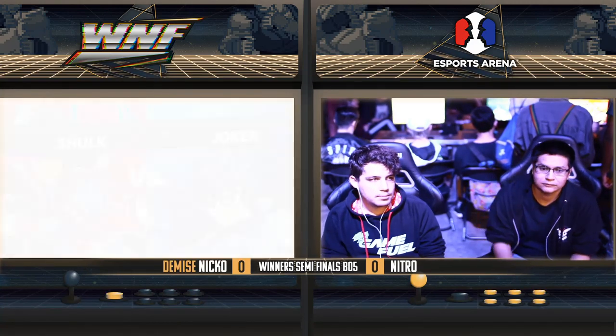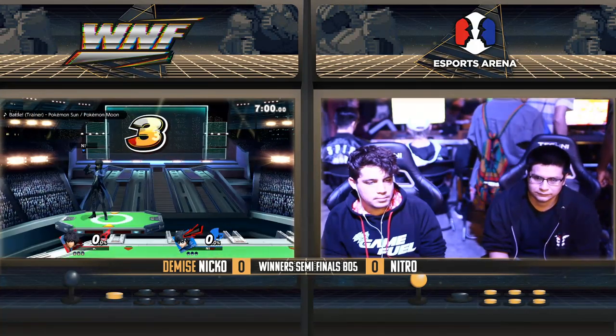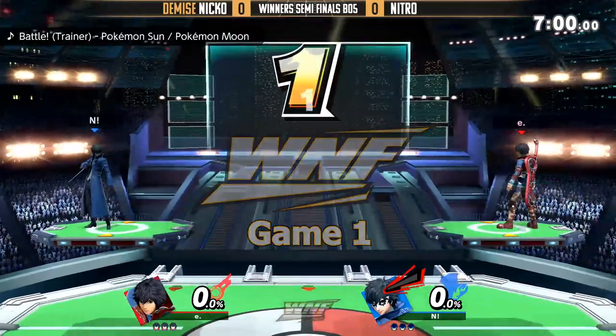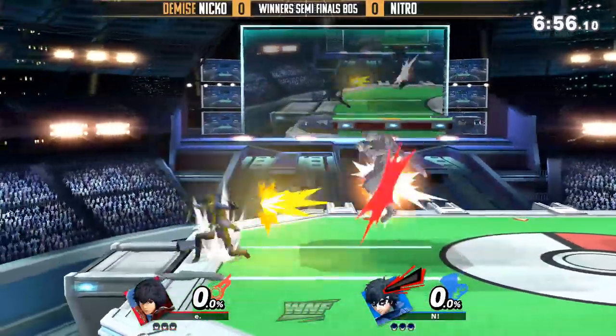Obelisk Blue Joker — that's what they like to call it. I don't know if you noticed, but all of Joker's colors are the same as all the classes from Yu-Gi-Oh. He literally has raw yellow, it's like a red — it literally looks like all three of them. It's like 4,000 attack, 4,000 defense.